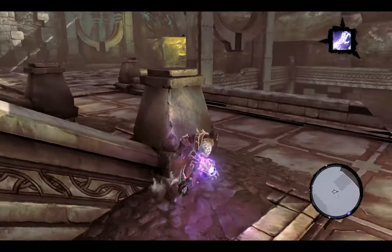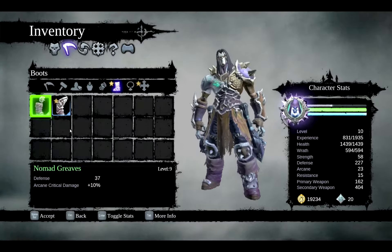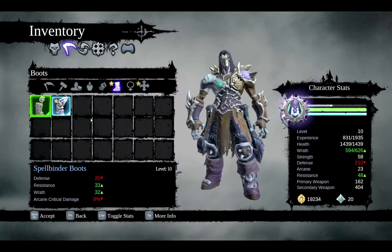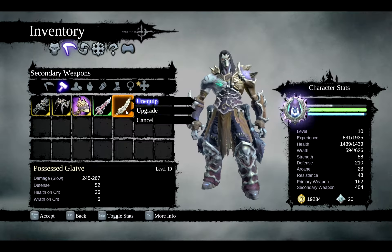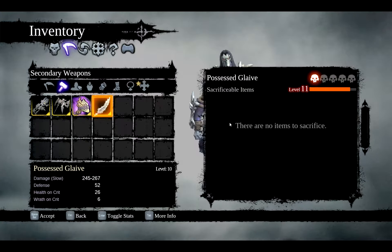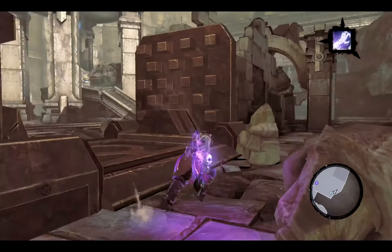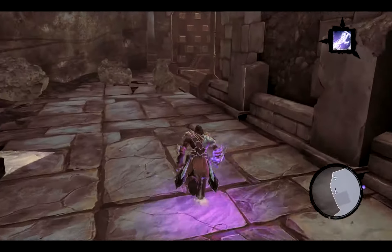Hey, there's some boots I missed — I'm also missing items. We lose defense but gain resistance and wrath — 32 wrath. I don't really use wrath moves much because I always forget. I'd lose arcane crit but I don't even know what that does. Sure, I'll take those. I can feed it that old glaive. That's clearly water — I do not want to go in the water.